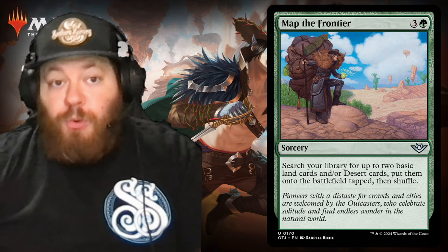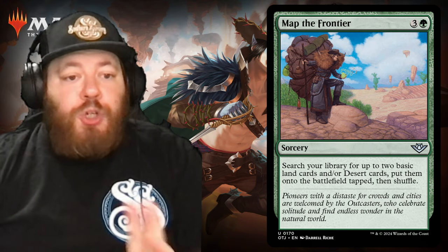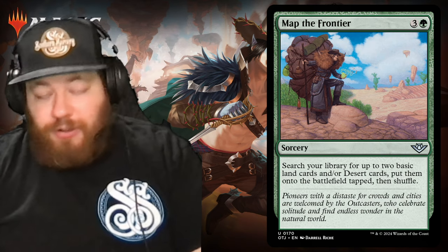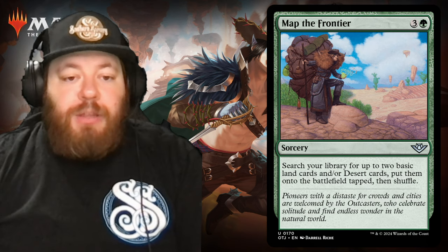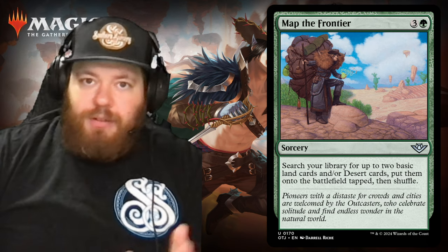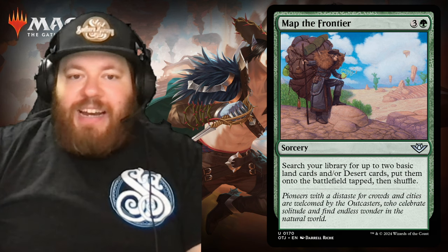Next we have Map the Frontier — a green sorcery, three and one green. Search your library for up to two basic land cards and/or desert cards, put them on the battlefield tapped, then shuffle. This is a ramp card that lets you search for deserts too — couldn't be more on-theme.